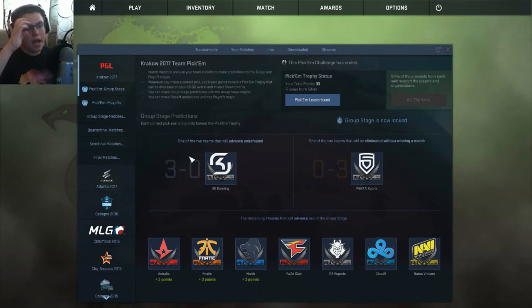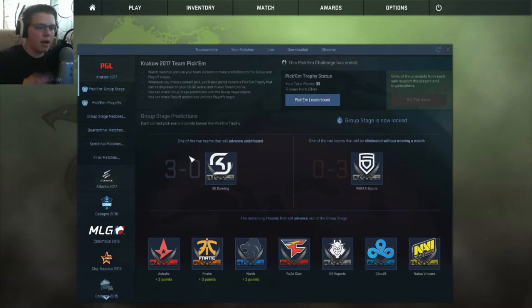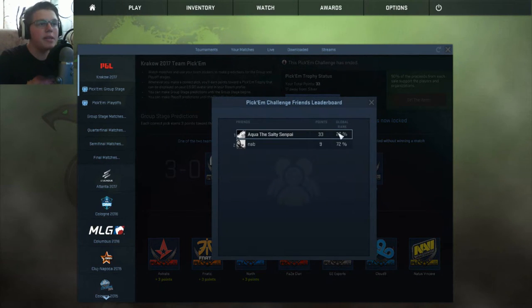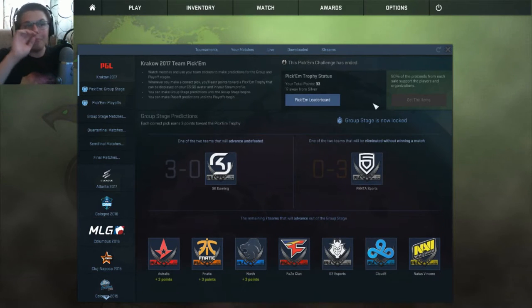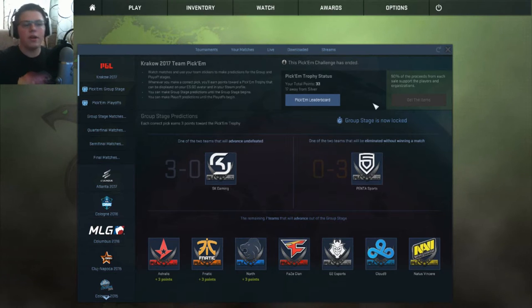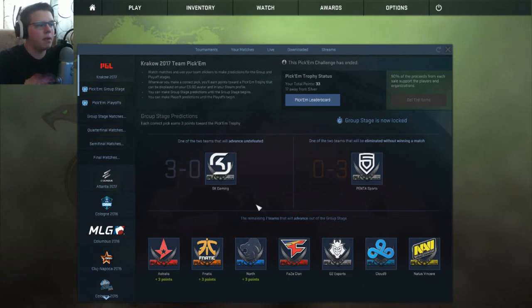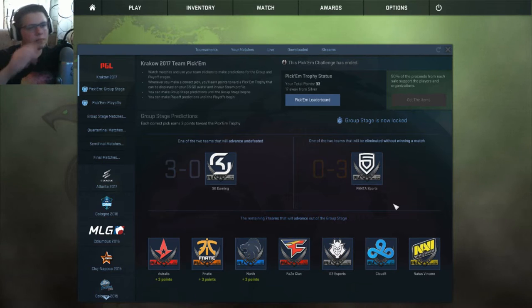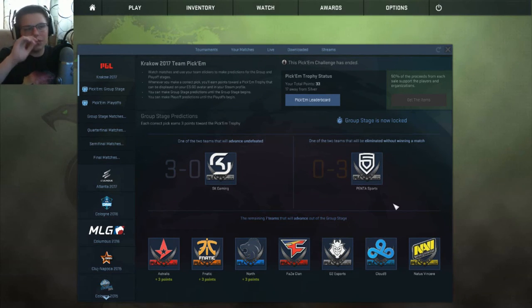In the group stage I got everything wrong. This was literally the hardest pick'em in history — I'm in the top 26% and barely got bronze. My picks: SK wrong, Penta wrong, Cloud9 out, Navi out, G2 out. FaZe went 0-3. Cloud9, G2, and Navi — some of the best teams — none of them made it to the playoffs. I did get Astralis, Fnatic, and North right though.